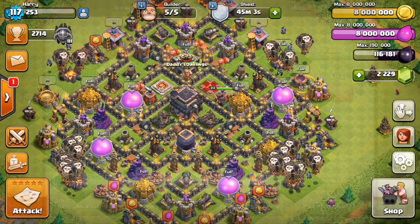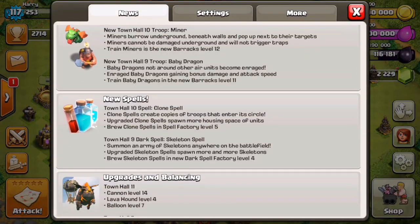Let's read about the new update. Two new troops are available: the Baby Dragon, available at Town Hall 9, and the Miner, available at Town Hall 10. We will be upgrading some stuff in this video in a few minutes.